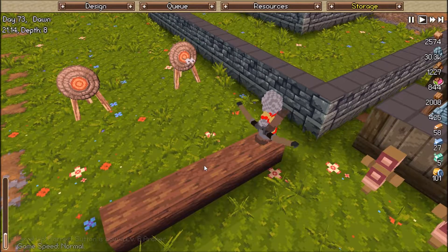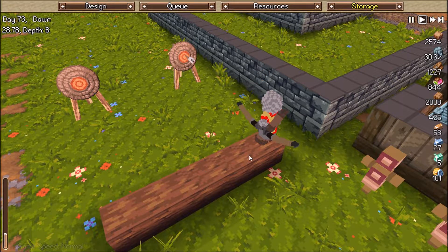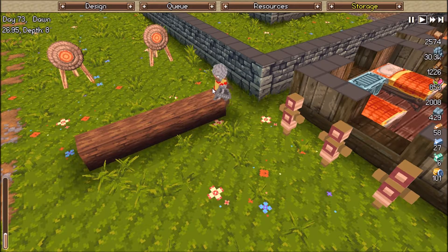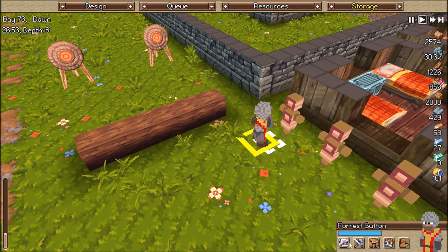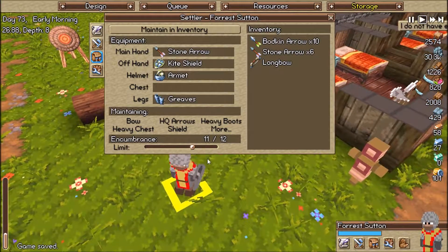Hey guys, this is Elite and today I'm going to be showing you how to get your archer to practice on Timber and Stone. As you can see, my archer does not have any bow out, but he does have one in his inventory — he has a long bow and arrows. So you'd think he'd be able to shoot it, but as you can see on his off hand, there is no bow — there is a shield.